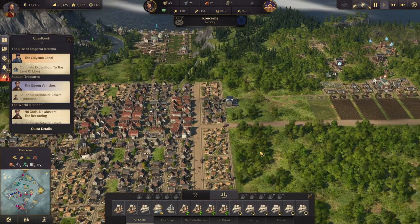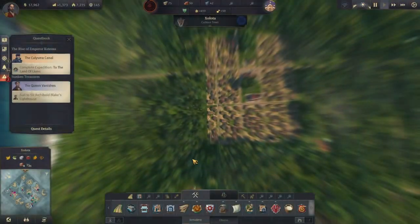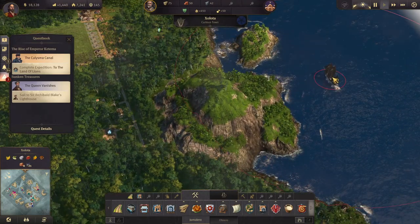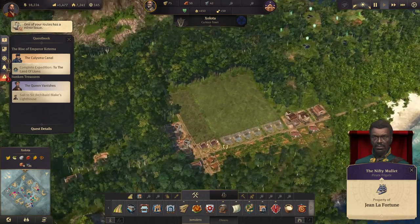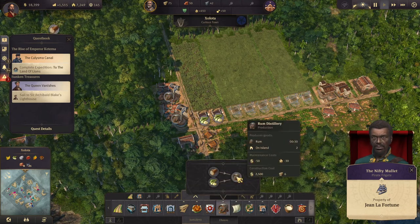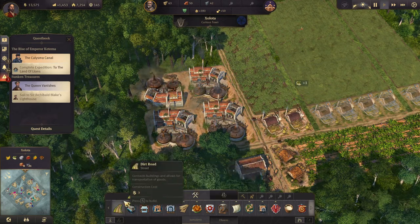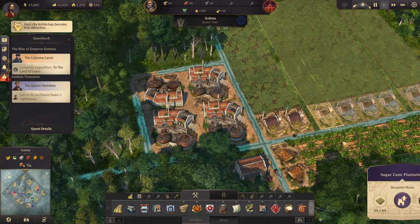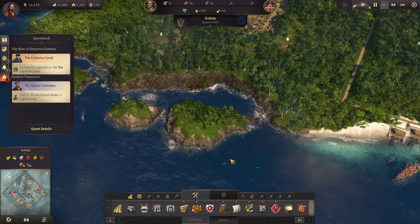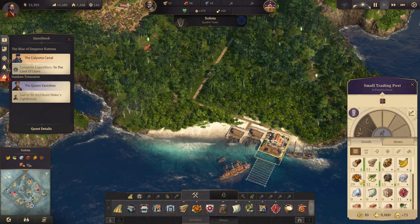We're making decent money but we're also spending a lot of money building stuff, which is not good. Oh, we're in the new world — ship under attack! Soon as I switch to the new world, right? How much does it cost to build these — 2,500? I think I'll build two more and build a road around, then upgrade two of these guys. Our clipper here, the Buckthorn, needs to go on a trade route with rum.